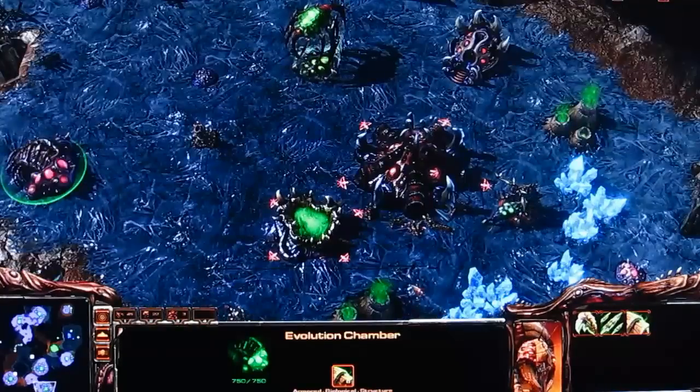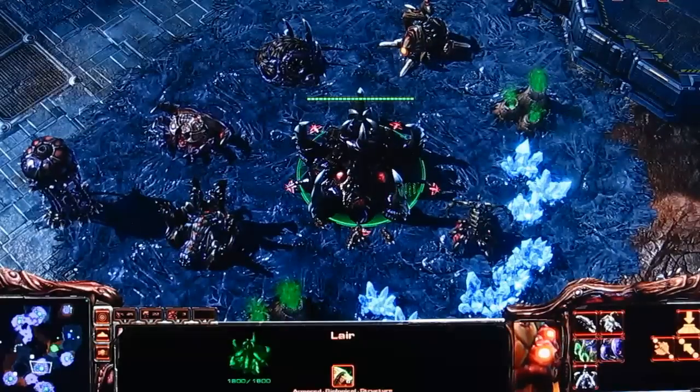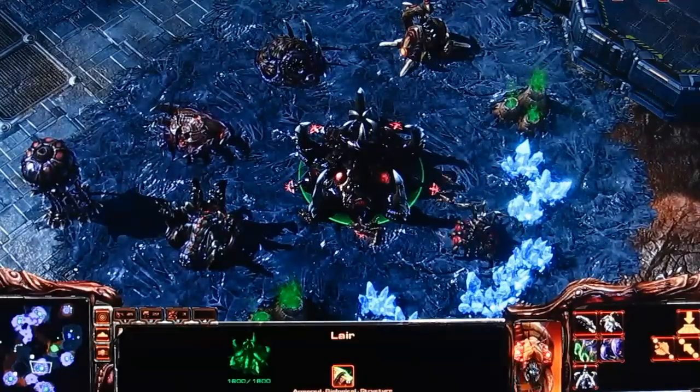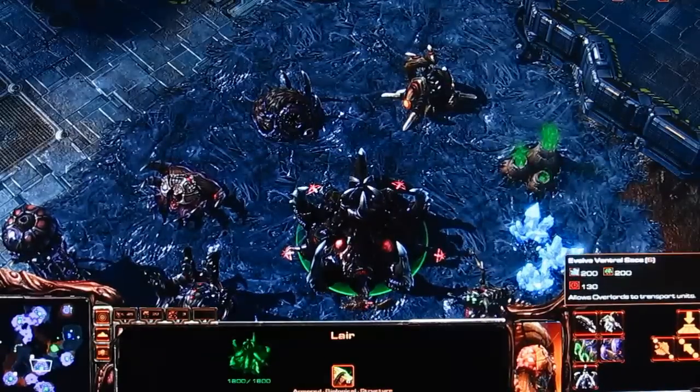So that's all the Tier 1 buildings. Let's move on to the Tier 2 buildings. You get to Tier 2 by morphing the Hatchery into a Lair. Once you do that, you gain access to the Overlord and Overseer upgrades.